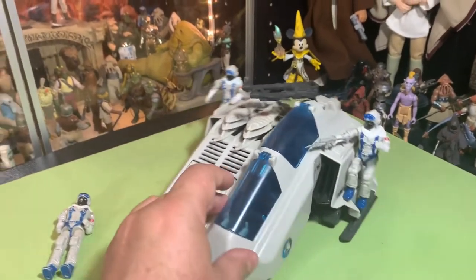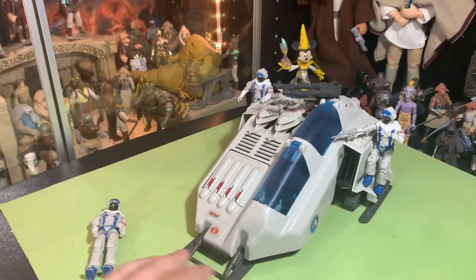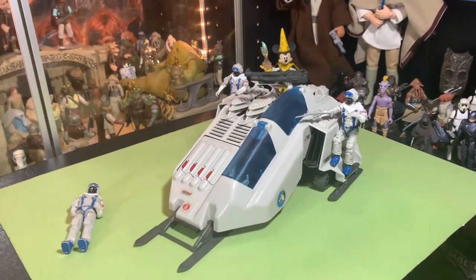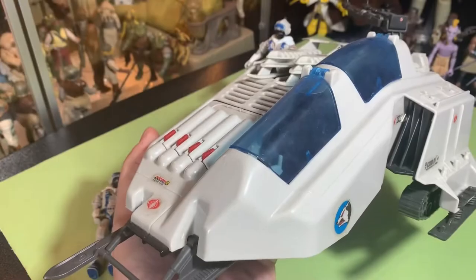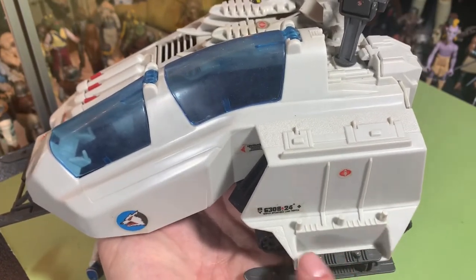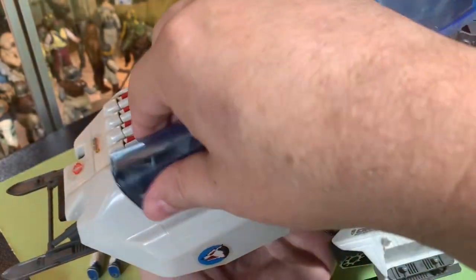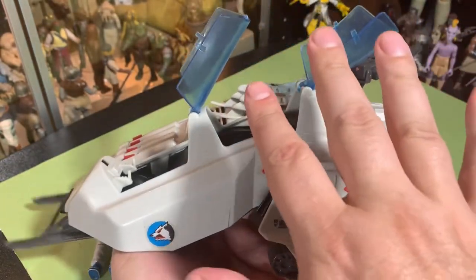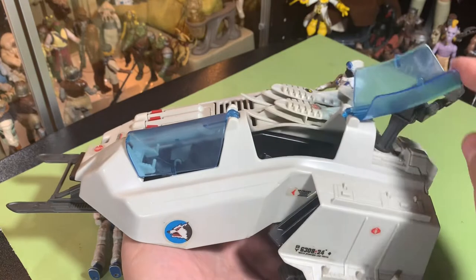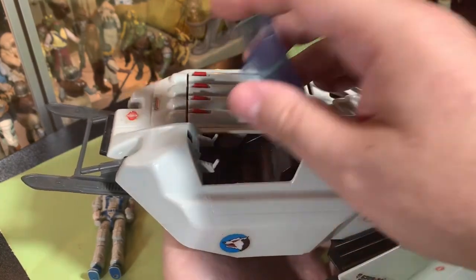Let's check out this vehicle, though — this vehicle's awesome. I believe this one is complete; I don't think there's anything I'm missing on this particular vehicle. For once! Something cool about this is how many figures it can hold. There are like five foot pegs on each side. You've got a dual canopy — one for a guy in the back and a guy in the front — and the canopies open really wide so kids can get their characters in and out, which is really nice.